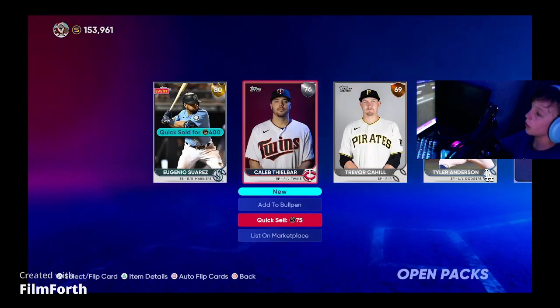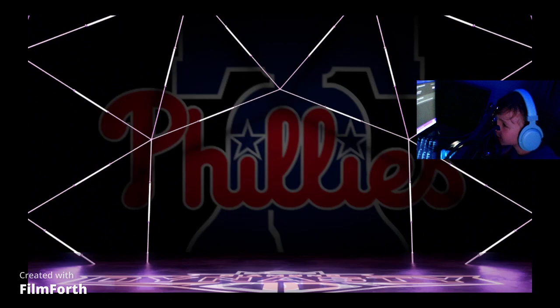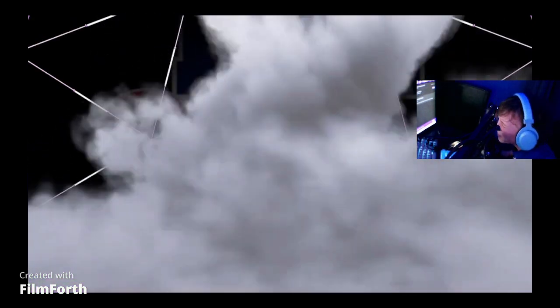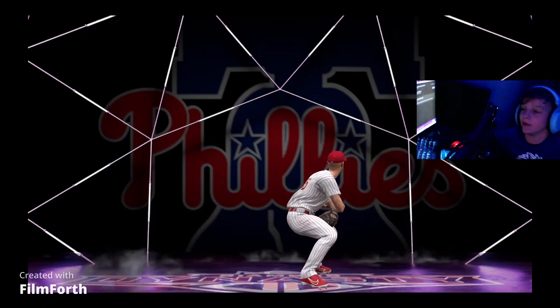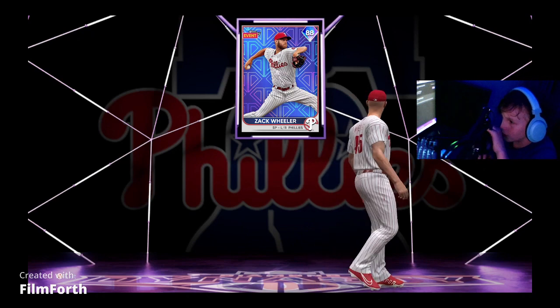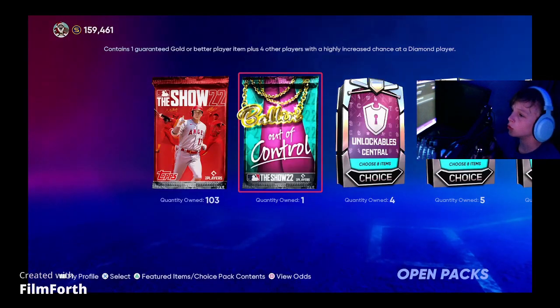And then Eugenio Suarez. Diamond on the first pack — it is Purple. Please don't be Zach Gallon again. Philadelphia Phillies — it could be... Bryce is a 90, right? Zach Wheeler. Definitely already have him, so that's not much help. 88 overall Zach Wheeler — not much help, but 5k though, will do. Trying to get over to 200k.